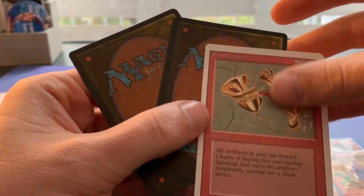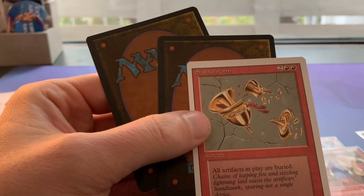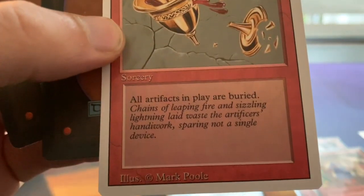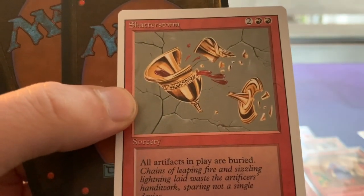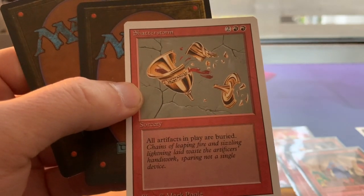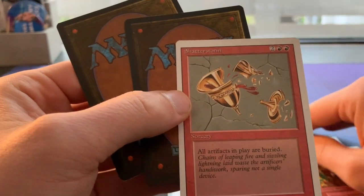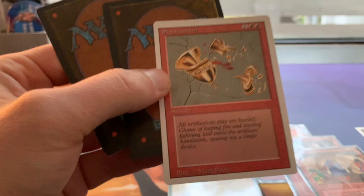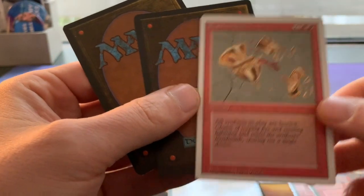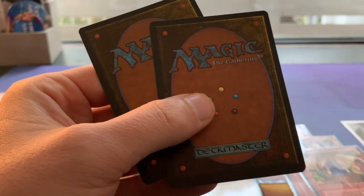I now have a full playset of four Force Spikes! I actually thought this next one was also a Force Spike because I think I ordered two, but this is a Shatterstorm — another card for my Revised collection. Shatterstorm originally comes from the Antiquities expansion, also Mark Poole art — just like the Simulacrum. When you play it for two red and two, all artifacts in play are buried. I think the reason it doesn't see more play, despite being so powerful, is Mishra's Factory — it doesn't take care of Mishra's Factory. Also it's a sorcery, not an instant, which makes it really difficult to use if you want to destroy Mishra's Factories.